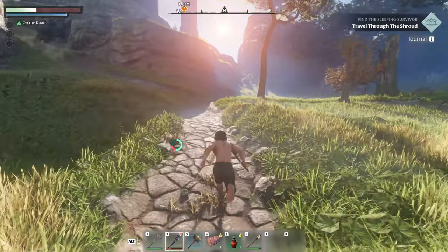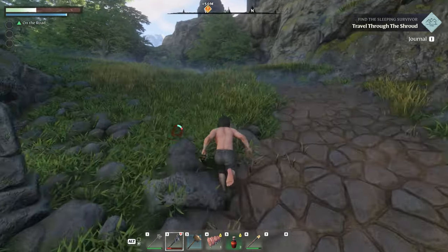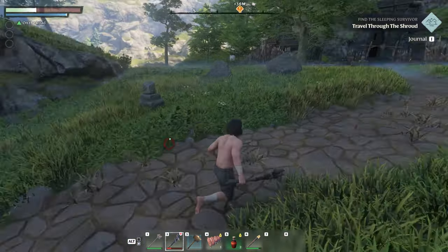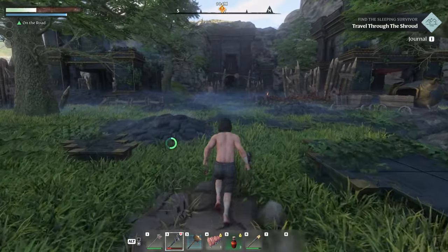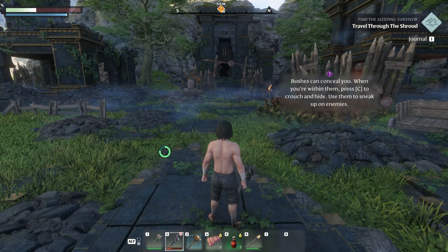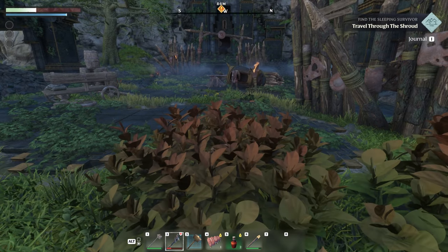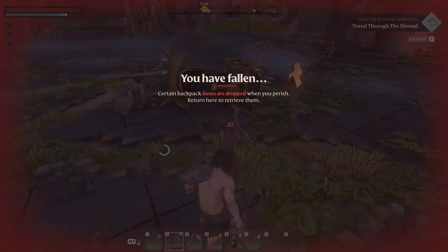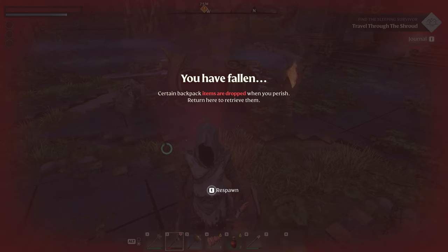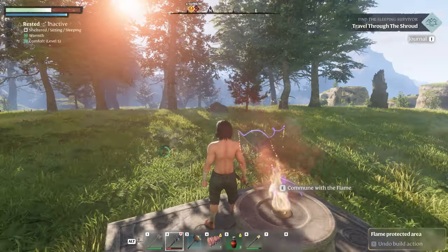We've gotta stay on focus, stay on track, stay focused just a little bit today. I think we're heading the right way — follow the path. I'm very curious how this is going to work on a server. It looks like on servers you can have up to 16 players, I don't know if that's still accurate. Brushes can conceal you when you're within them — press C to crouch. So we can go all stealthy. That's not how we do things here.